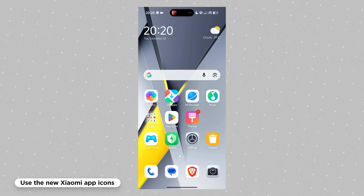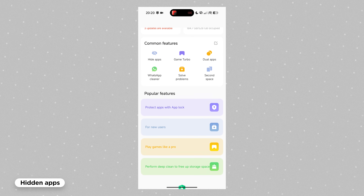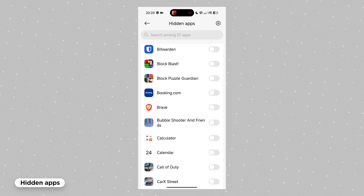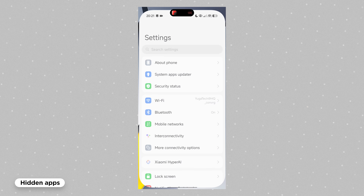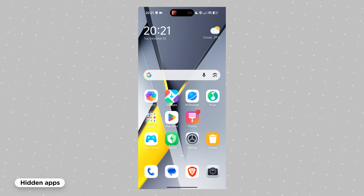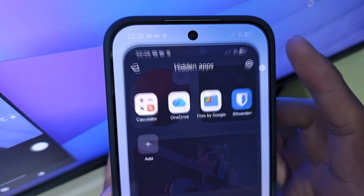Hiding apps from the app drawer is a feature you won't find in the home screen settings itself — it's either hidden in the Security app or accessible by searching a specific phrase in system settings. Inside the Security app, scroll down until you see 'Swipe Up to Open Toolbox.' From there, you'll find useful tools like Dual Apps and Second Space, but what we're after is the 'Hide Apps' option under Privacy Protection. Searching 'hidden apps' in the system settings also works. Note that not all apps can be hidden — some system apps like File Manager or Google Chrome can't be hidden.